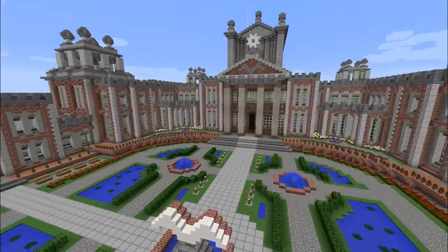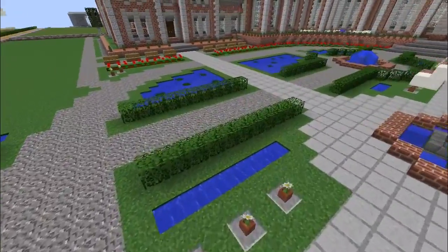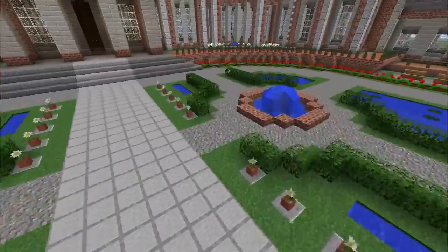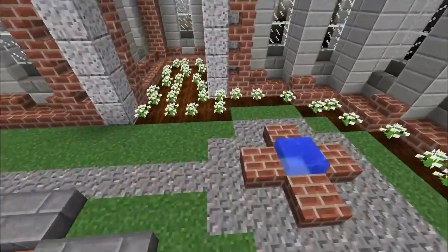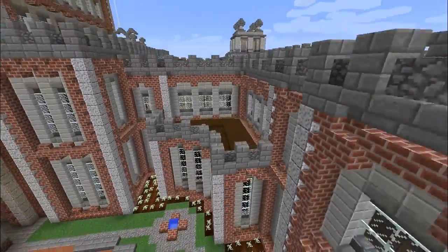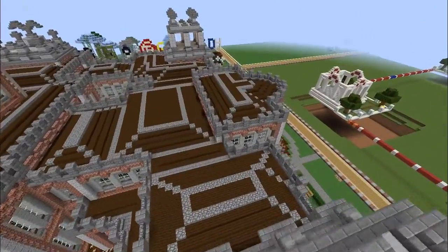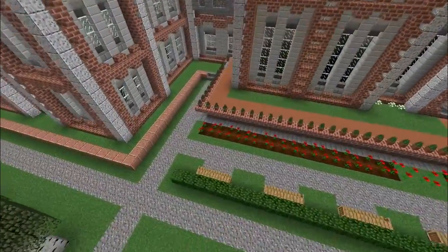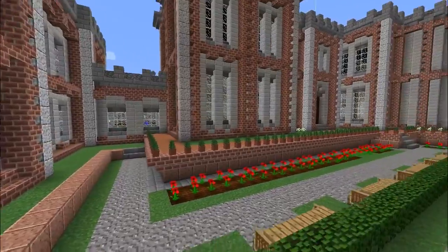Even on our creative server, even in creative mode, this must have taken quite a bit of time. We've got all these little pot plants around the place, just sort of scattered around, just gives it a little bit more detail. Let's go have a look up on here - got tiny little extra bits and stuff. Even around the edge you've sort of gone to a lot of little detail, and that's what really makes a really nice build.